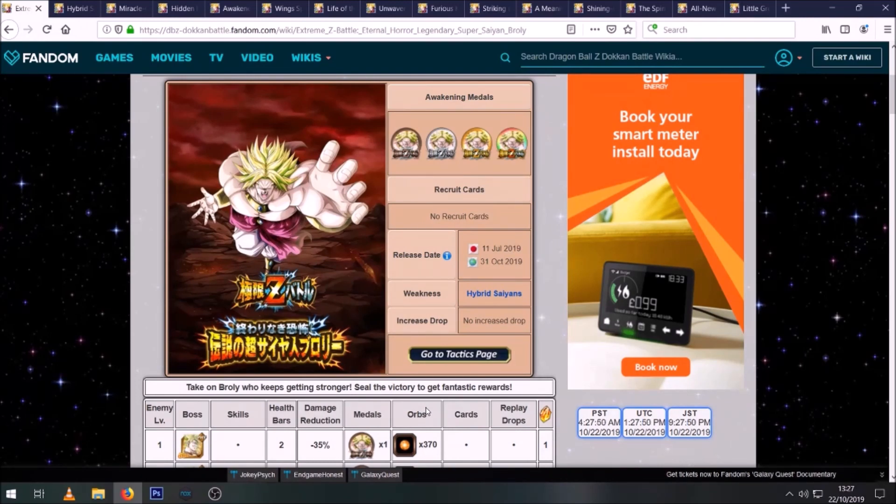Let me know down below in the comments what team you're going to run — are you going with Hybrid Saiyans, Kamehameha, or Siblings Bond? Let me know your team builds in the comments. You can also check out and join my Discord server, the link is always in the description, and we have team building sections in there if you need extra advice. That's going to be it for the video guys — this has been Mustang. Smash that like button, subscribe to the channel if you are new, check out my Twitch channel link in the description, and I will see you all again soon. Have a good one.